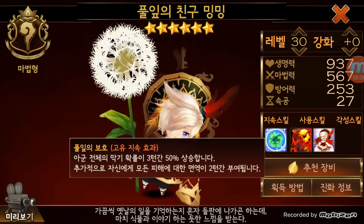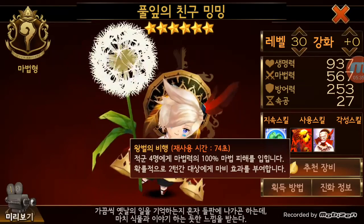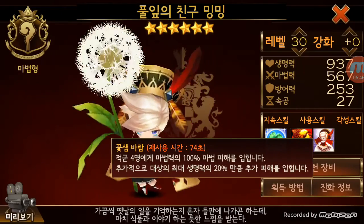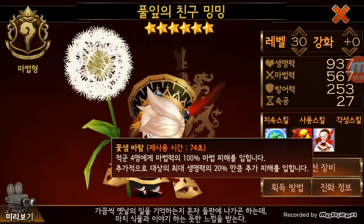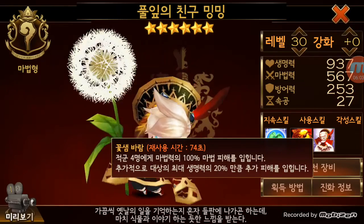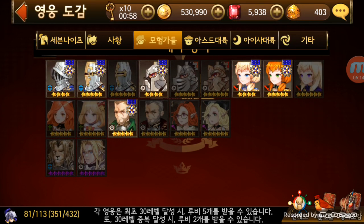Ming Ming increases defense chance for three turns by 50%, and then she has immunity to any kind of hit damage for two turns, so she can survive for a very long time. She also has a move that hits four people with 100% magic damage and chance of stunning two people. Her really good move does 20% of the target's life - it's not flat damage, but it does so much more damage percentage-wise. She's used a lot in Arena.